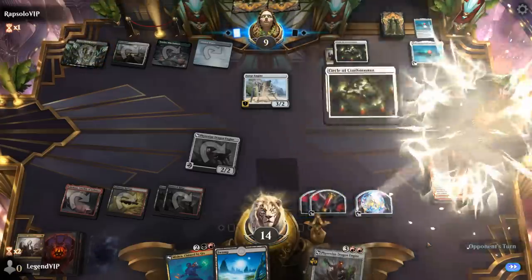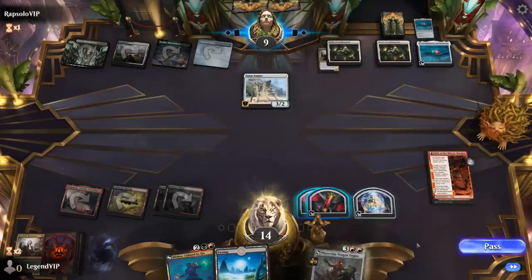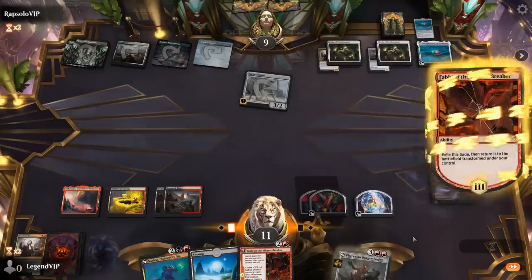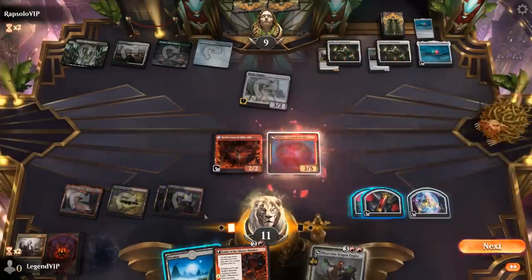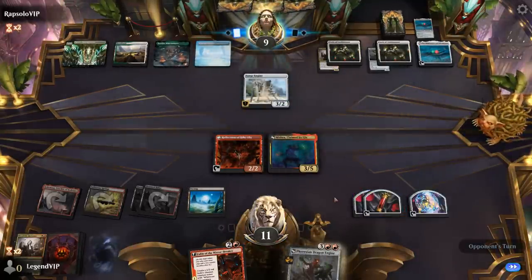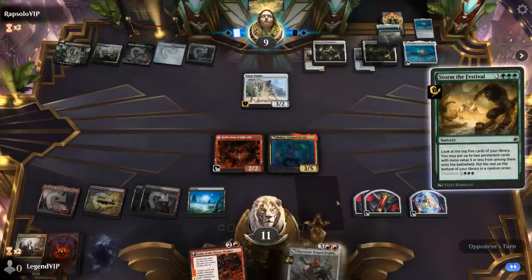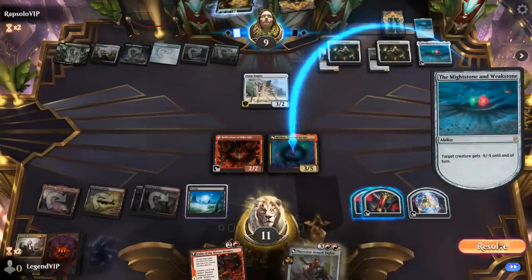Another Might Stone and Weak Stone kills Harvester, and a Circle. At least we can still Unearth a Dragon Engine — we could still meld Mishra in two turns. Opponent casts Storm the Festival. What else do they find? Another Might Stone and Weak Stone, which probably kills Mishra. Quite fitting — minus five, minus five, just enough.